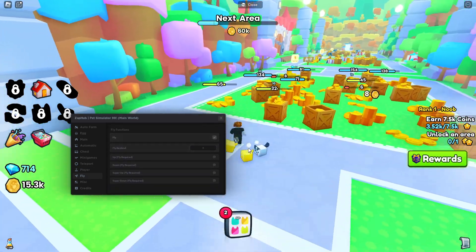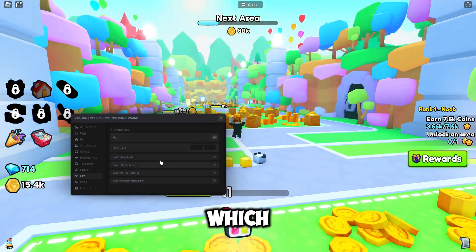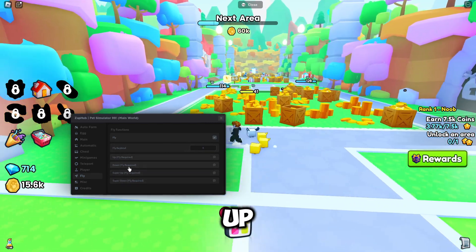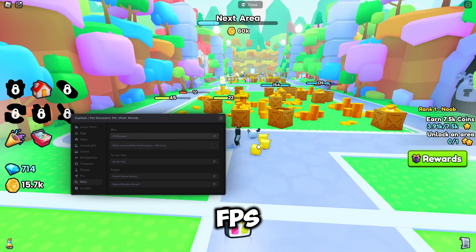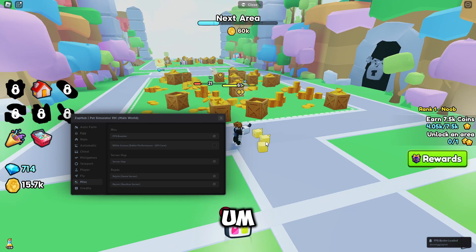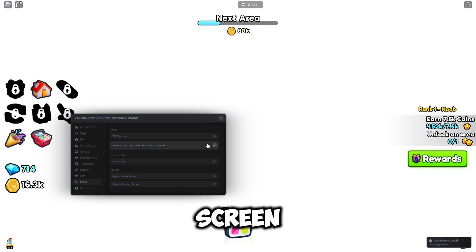We've also got fly. The enable keybind for that is K, and then you can go up, down, super up, and super down. Then we've got misc features like an FPS booster, and if you're farming you can enable the white screen mode for better performance.